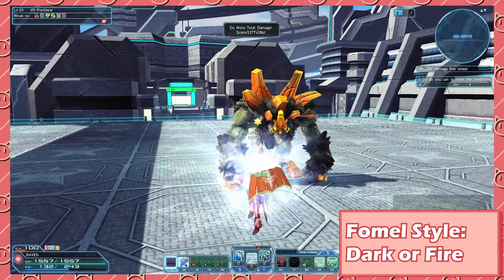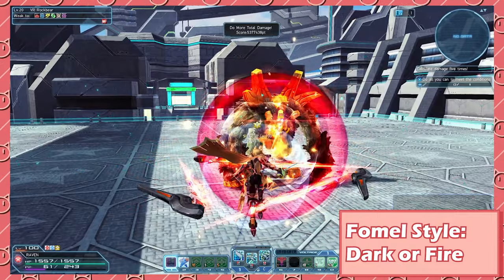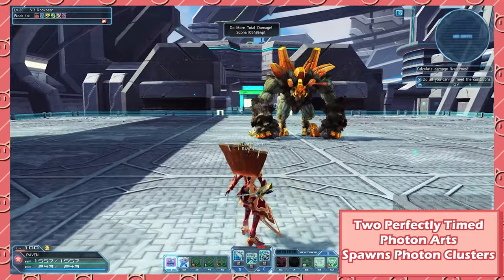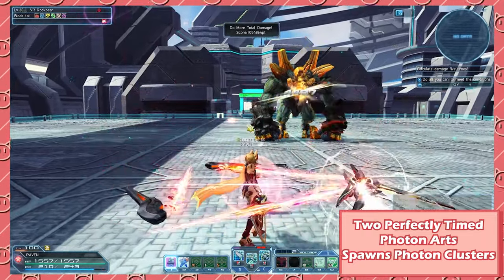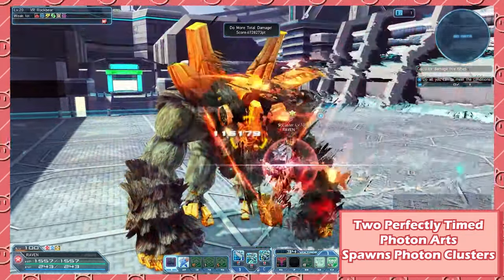Next, we have FOMEL. FOMEL requires a Fire or Dark Elemental Gunblade. This is an all-rounder style. The charge normal attack allows you to inflict Jelen onto enemies when you perform a photon arc. The weapon action is a rapid thrust followed by a large damage final thrust.